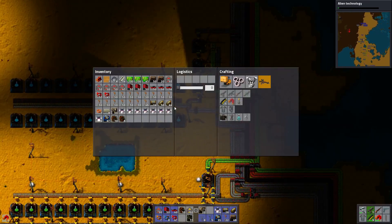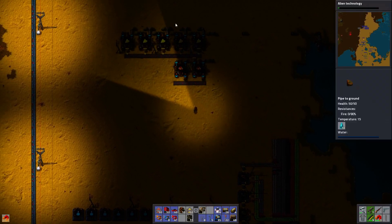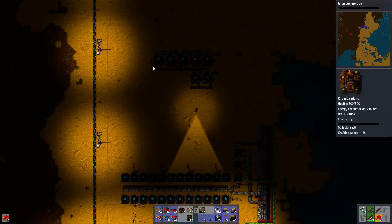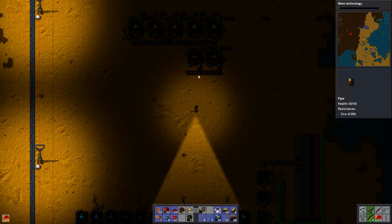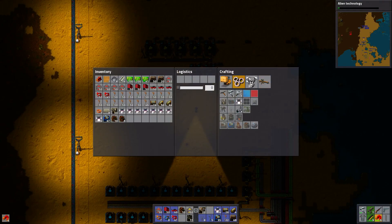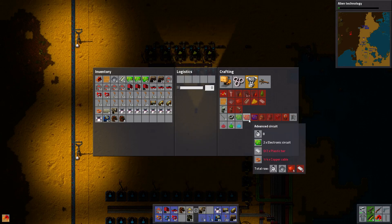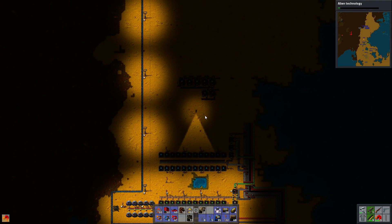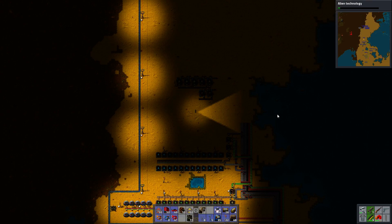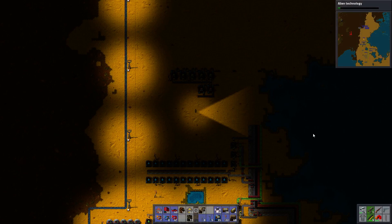It was a pretty good episode. In the next episode I'm going to expand this bit of chemical factory to also make plastic — so it will make plastic, sulfuric acid, and batteries. I'm not sure where I'm going to set up the red ICs. Red ICs are going to be probably the episode after next, or by the end of the next episode if I get it fast enough. Things are never going fast enough for some reason. Anyway, thanks for watching and see you next time. Bye-bye.